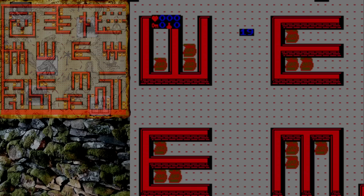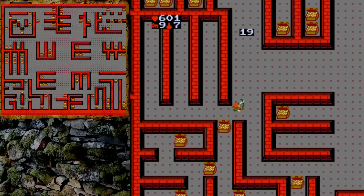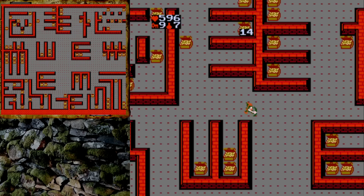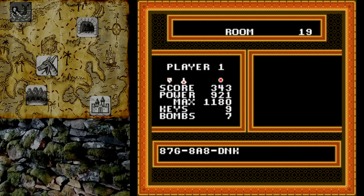That brings us back to room number 19, The Treasure Room. Grab as much treasure as you can but remember to make sure to get the key on the left side and then try to find the exit before the time expires. It's always more important to get to the exit than it is to grab a lot of treasure. We've completed room 19 and that is the end of World 1, The Castle.